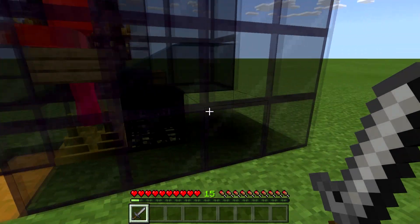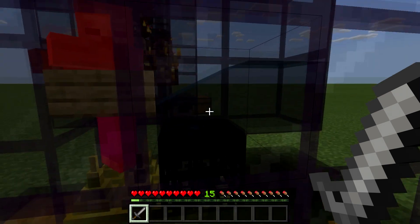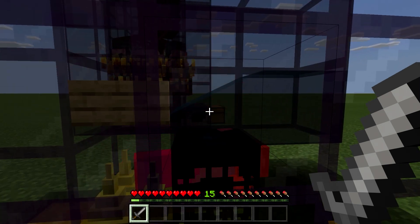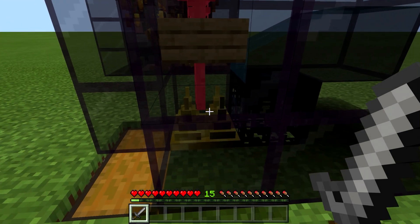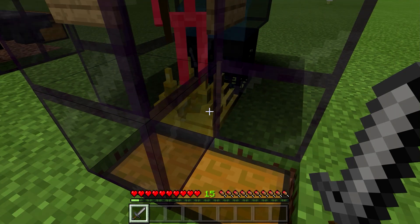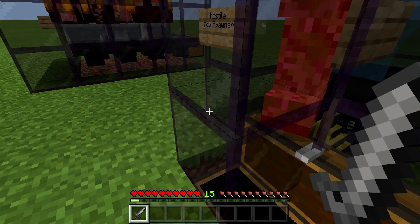I've got a block of water here with the spawner. They spawn on top of the spawner in the water, and the water pushes them onto the spikes. When they die, the hopper picks up the items through the spike and it ends up in the chest. Very simple.